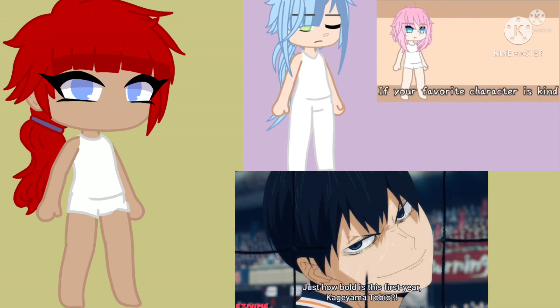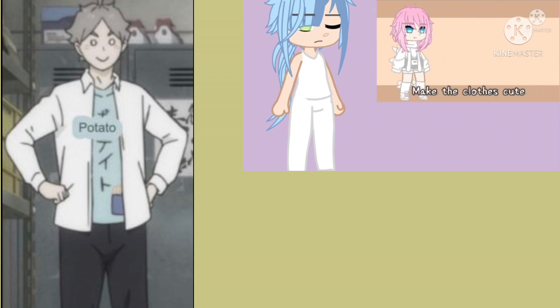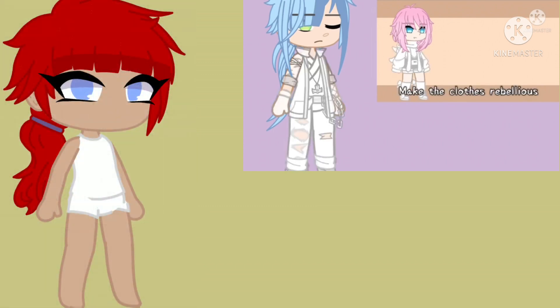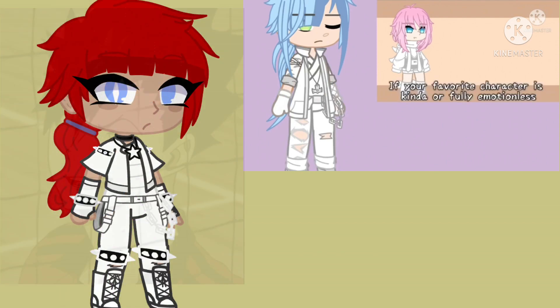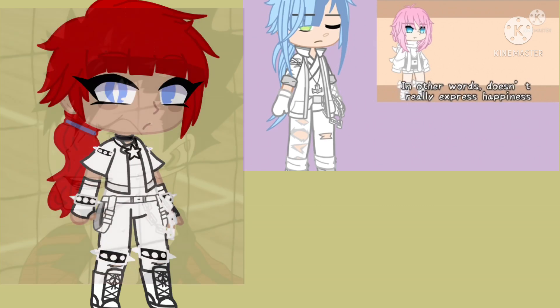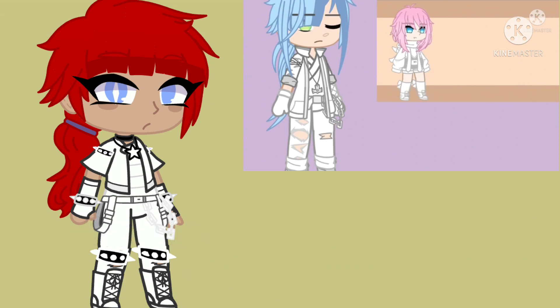For clothes, if your favorite character is kind or overly happy, make the clothes cute. If your favorite character is angry, make the clothes rebellious. If your favorite character is cool or fully emotionless — in other words, doesn't really express happiness — give your OC covering clothes. If your favorite anime character is anything else, make the clothes sporty.